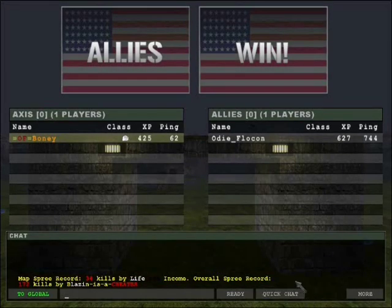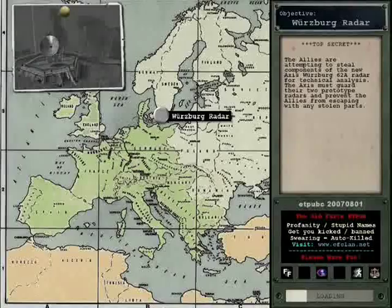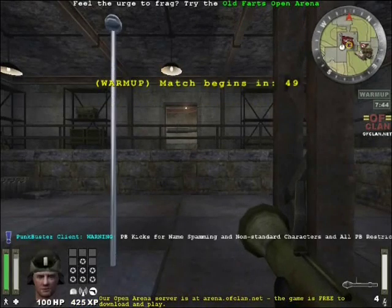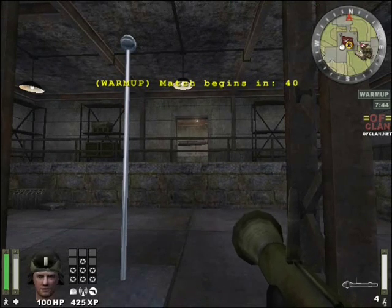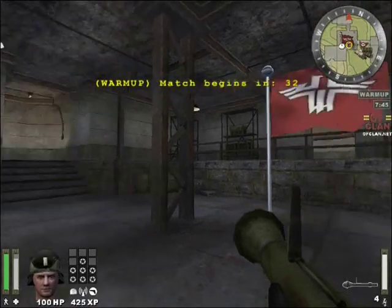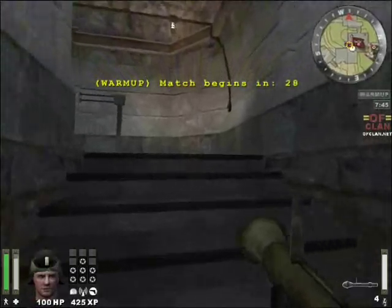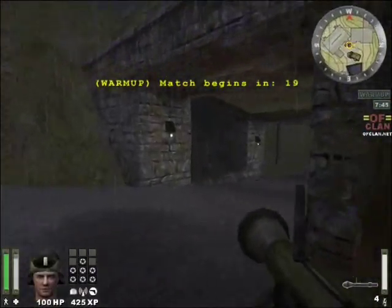In this case I just happened to join the map right as it ended, and this fellow Odie Flocon is just about to disconnect. It takes a moment or two for the map to change. During this time you can chat where the flashing cursor is — people like to exchange comments between maps, some not very complimentary but mostly nice. Here's the next map loading with a brief description and photo. The warm-up usually lasts about 30 seconds — you can kill each other but once the match starts nothing from the warm-up counts.